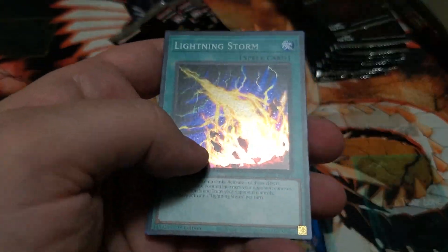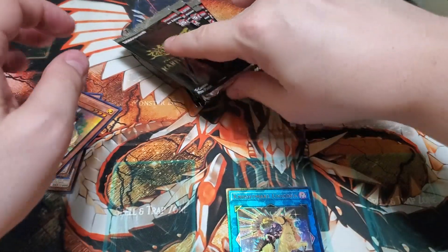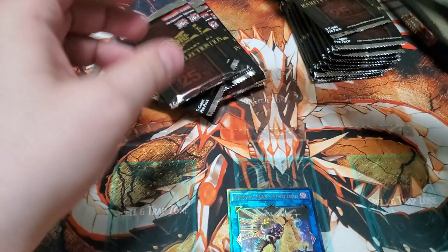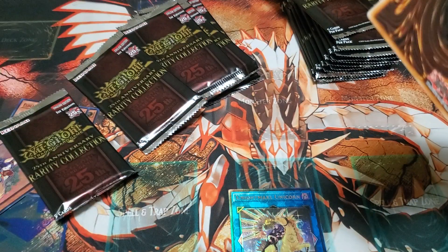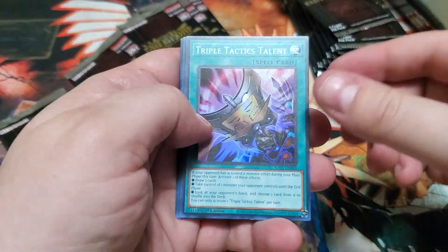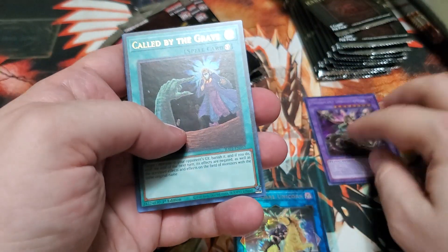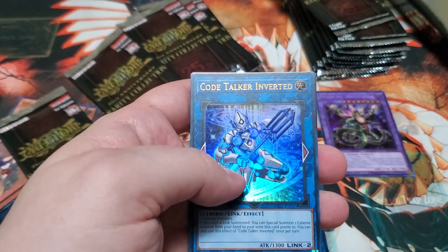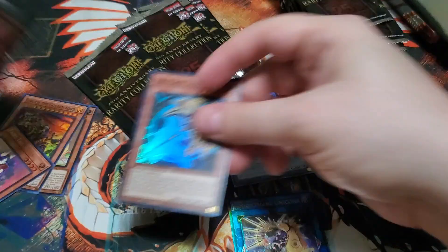Galaxy Eyes Afterglow, and we have a Super Rare Lightning Storm. Triple Tactics Talent, Secret Rare, Stregostepelia, Called by the Grave, Code Talker Extended, and an Artifact Lancia.